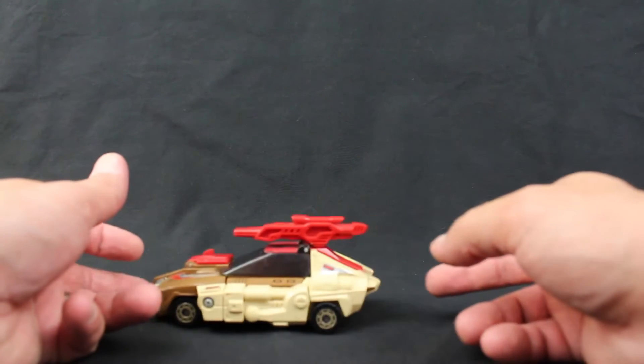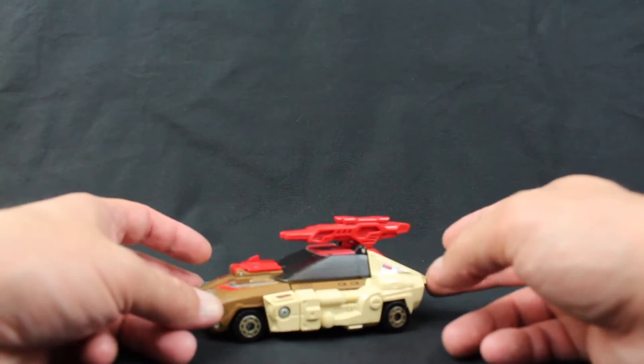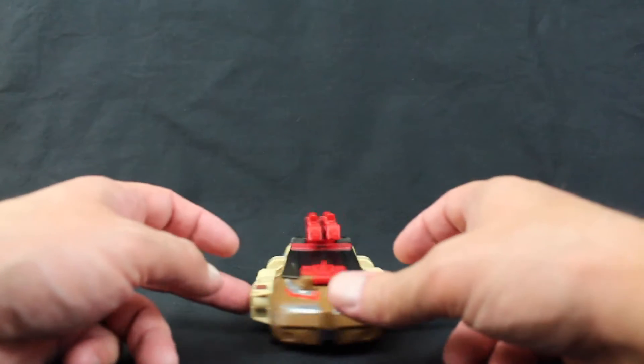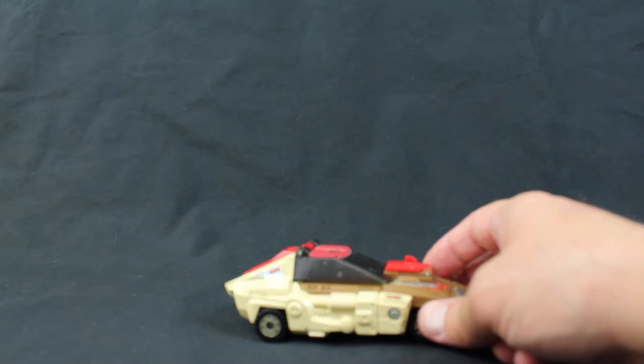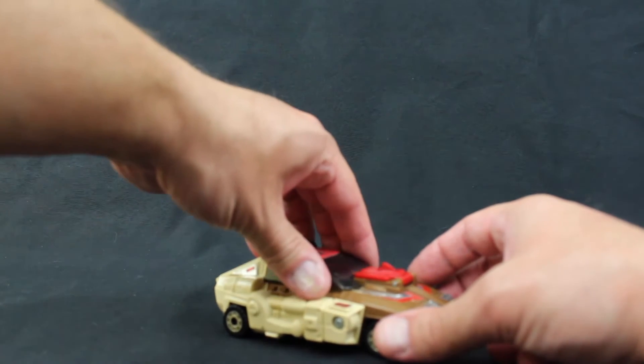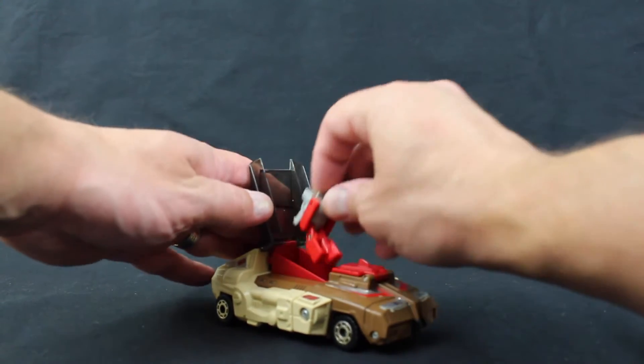It is on four wheels that roll — plastic wheels that roll very well. Some of the other features in the car mode include these guns on the top that we are going to remove. The windshield or canopy does open to reveal Stylor, the Headmaster.